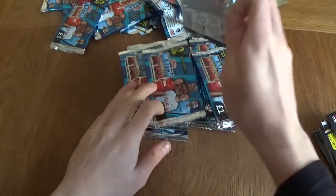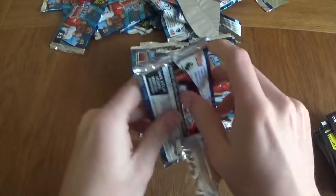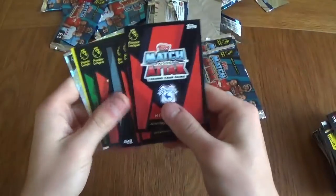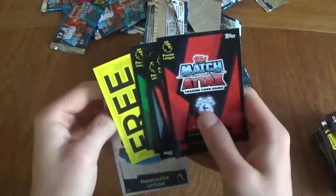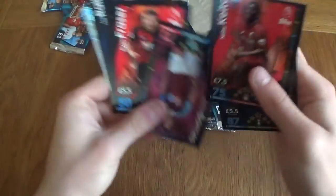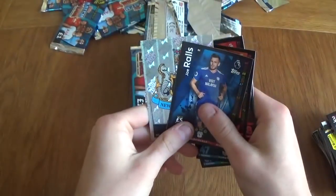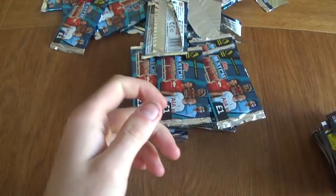So about halfway through the 40 packets. Let's see what we're getting. Cardiff midfielder and a Newcastle badge. Lloris, Keita, Barnes, Fraser, Moutinho, Rals, and Newcastle badge.